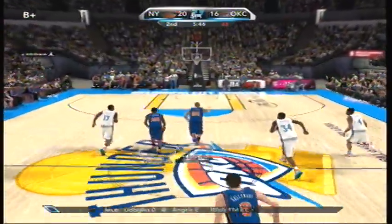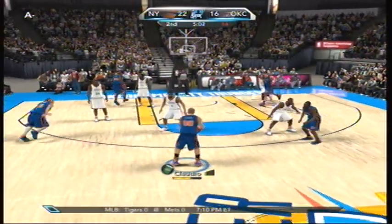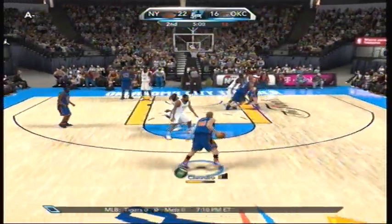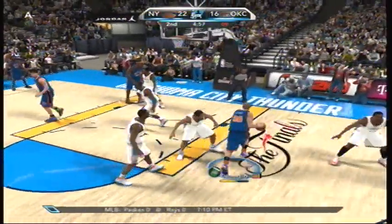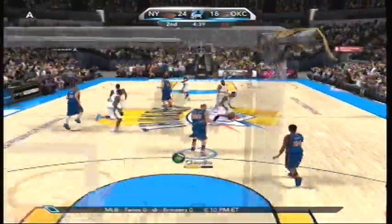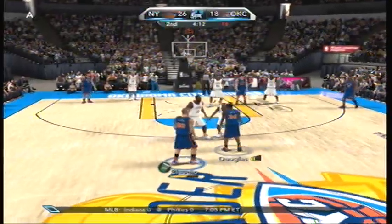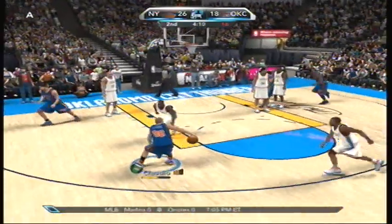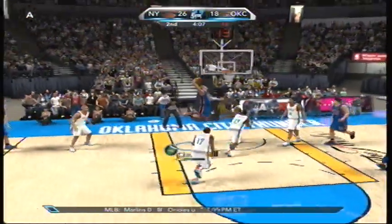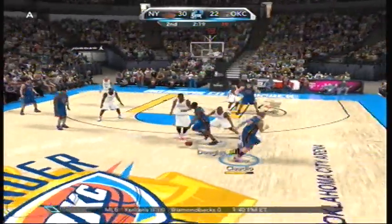I end up getting 52 points here on 6-minute quarters. I didn't use game sliders at all — I just used the default settings except I switched it to 6-minute quarters. I do get my share of dunks, though. My guy has an 85 dunk overall, so that means I can pick my own dunk package, and I did. And these dunks look pretty cool, I have to admit.